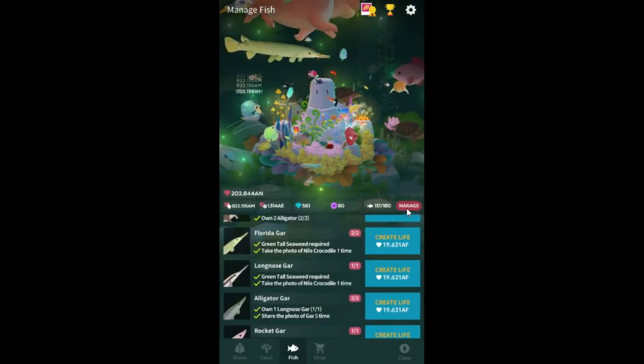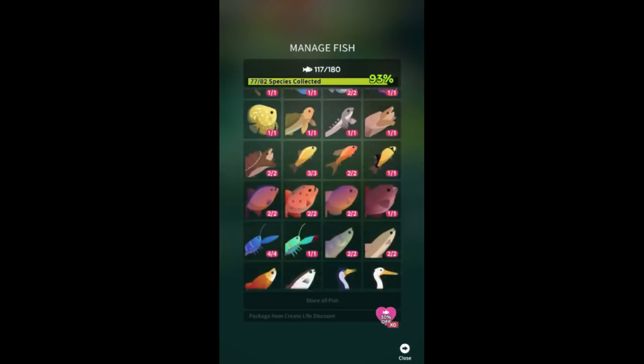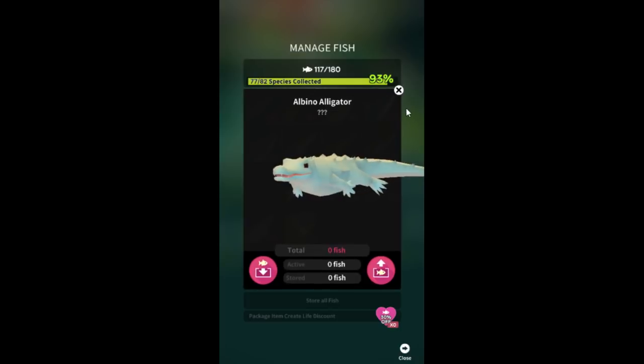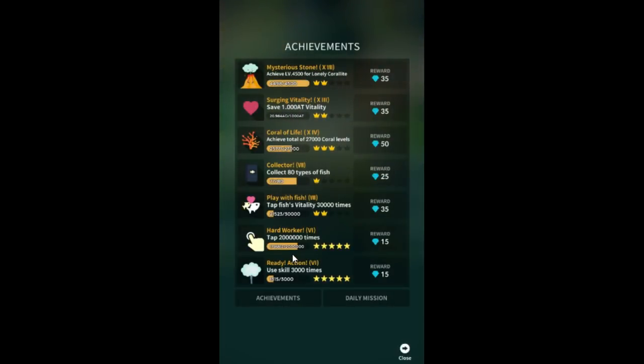The bad news is that the albino alligator still requires 5,000 skill casts, and one other fish requires 500 skill casts, which basically means 500 ads. I've been running a macro to do that and I'm still about 300 skill casts behind.